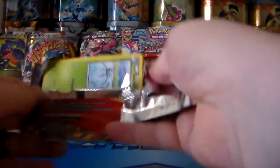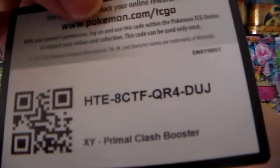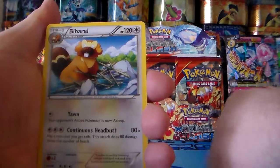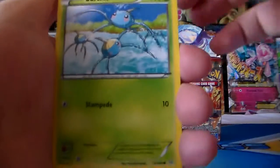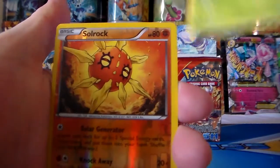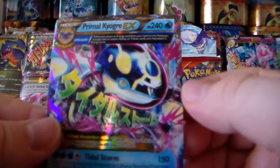Here's another code card — I'm going to only take one of them and let other people get some. Got Rare Candy, Barboach, Bidoof, Surskit, Zigzagoon, Treecko, Shroomish, Tangela, Solrock reverse holo, and a Primal Kyogre EX — awesome!